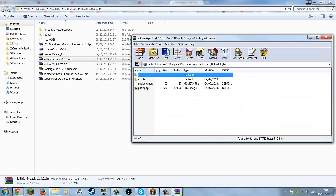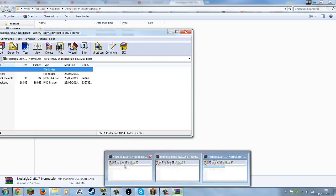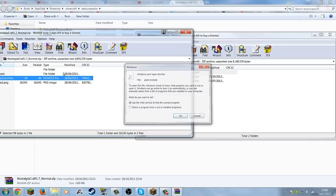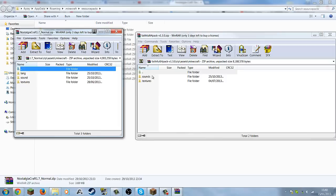What you want to do now is go into Faithful — assets/minecraft — and you see it has sounds there, with an 's' at the end. If I compare that with the Nostalgia Craft one — that says 'sound' and that says 'sounds' — you've got to make sure there's an 's' on the end or else it won't work. I don't know why that is, it might be a 1.8 thing.